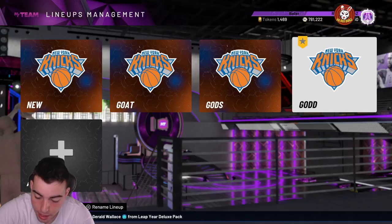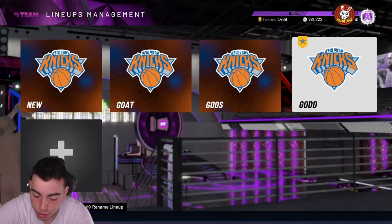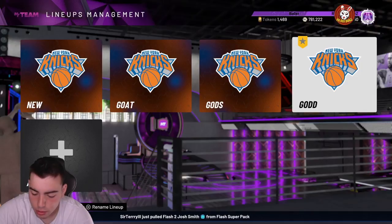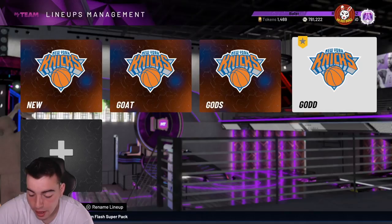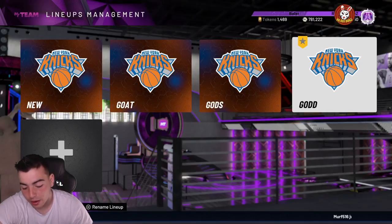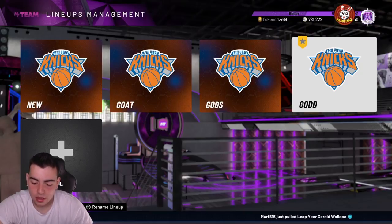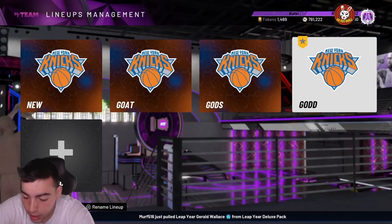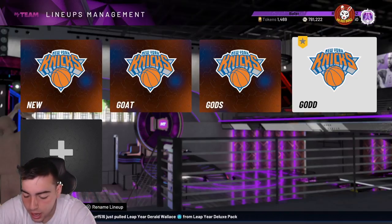He has 39 Hall of Fame badges. He has gold quick draw — not Hall of Fame — and every shooting badge in Hall of Fame besides dead eye, deep fade, hot zone hunter, and catch and shoot. Hall of Fame dimer, Hall of Fame quick first step, Hall of Fame clamps, and pretty much every defensive badge at gold or higher. Kirilenko is a god. John Wall I think is going to be under 100K.